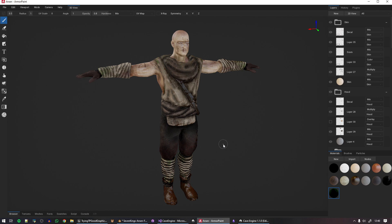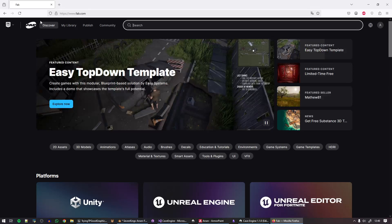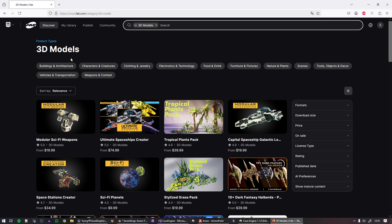People say to open Fab, which is the new asset marketplace that Epic Games has, and just download some very realistic stuff to import into the engine. I try to do this, but I still can't put together a realistic scene because, once again, I'm not an artist.